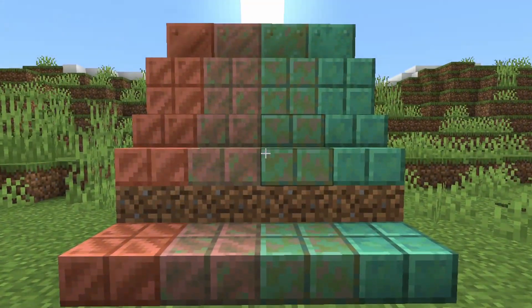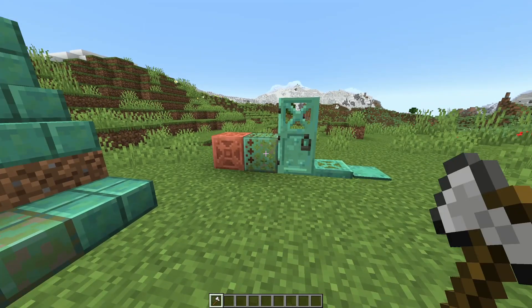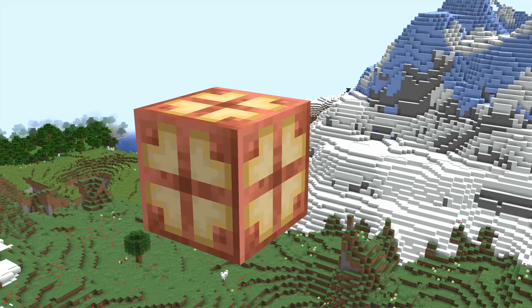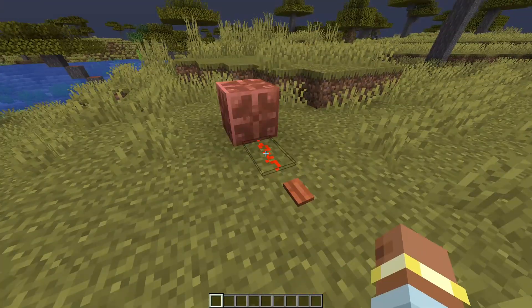Copper is also getting more uses with chiseled copper, copper grates, doors, trapdoors, and pressure plates, all of which have oxidation. There's another block, the copper bulb, which emits more light the less oxidized it is. It can be toggled on and off with redstone, like a T-Flip Flop.